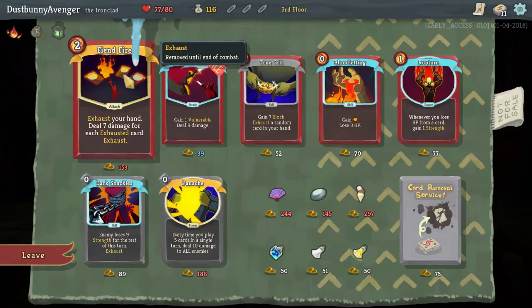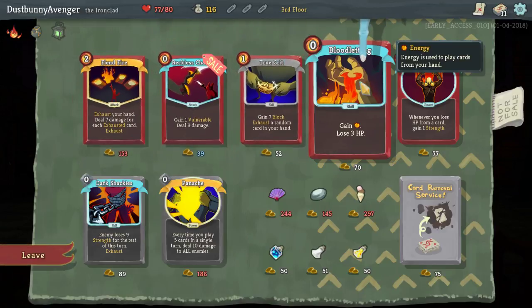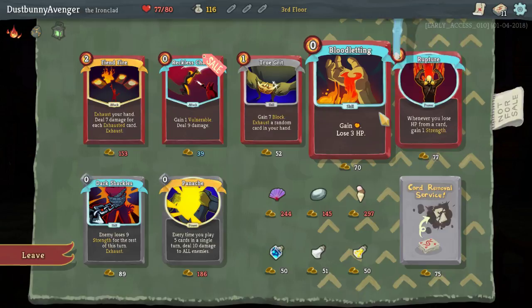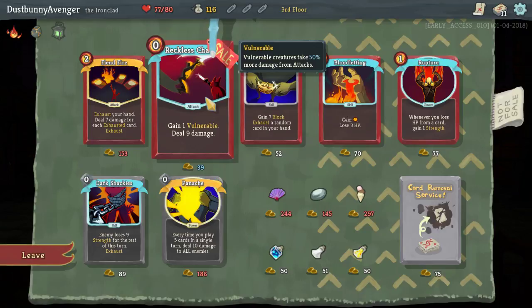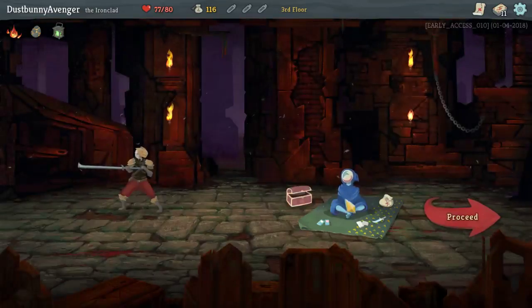Exhaust your hand, deal seven damage for each exhausted card. Gain one ability, deal nine damage, gain energy, lose three HP. Rupture: whenever you lose HP from a card, gain one strength. I don't really have the money for anything too crazy. I'm not a huge fan of Reckless Charge, though. Nine damage is nice but I may just pass up on this for now.